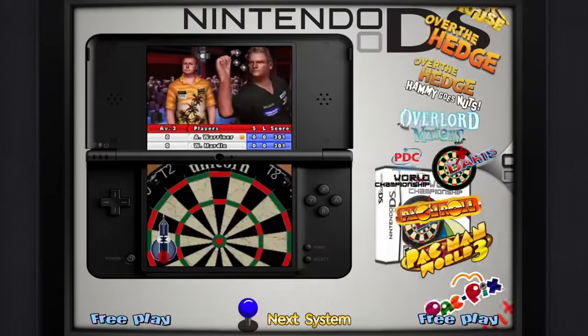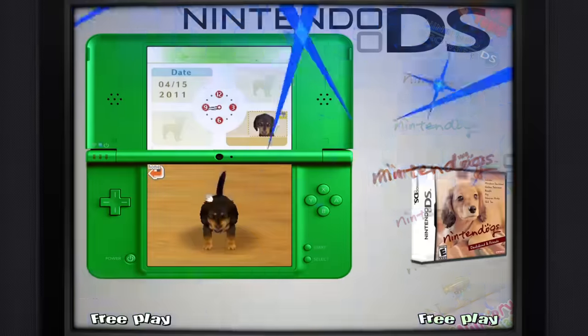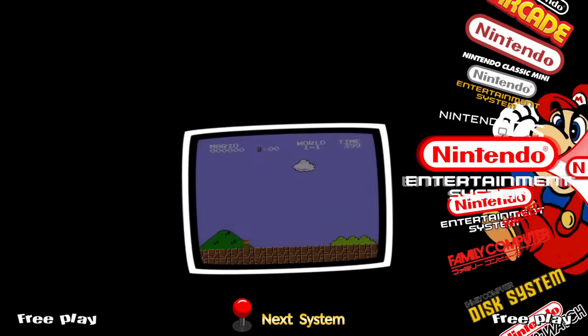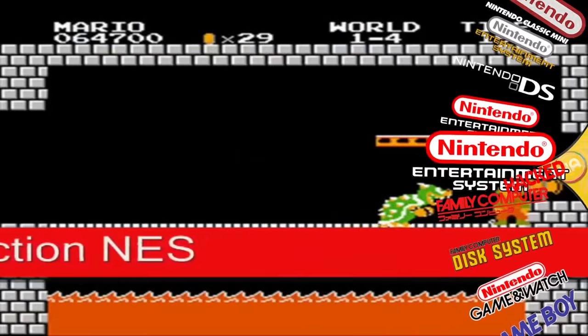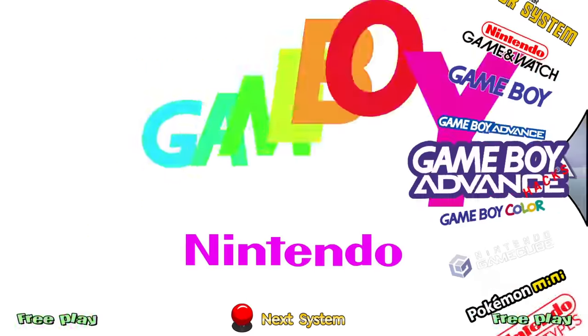8-BitDo makes the Pro 2 controller now - they make the PlayStation-style controller. Depending on what you like, whether you like the Xbox 360-style controller or the more PlayStation-style controller, it'll do all that. You can even pair your Wii Remote or some other things to your system as well.